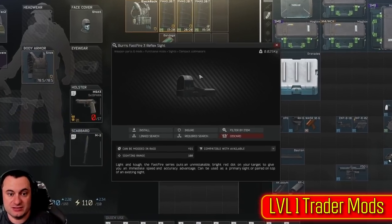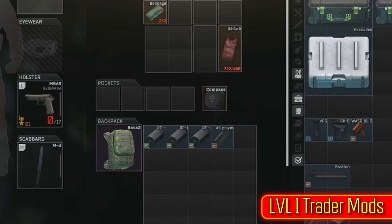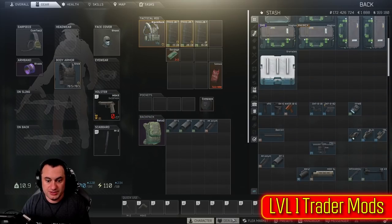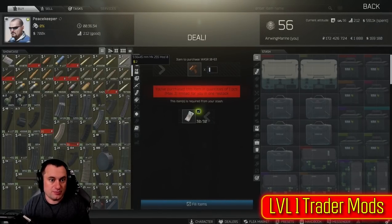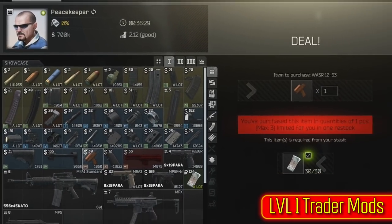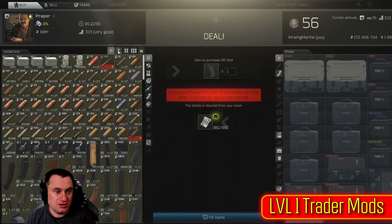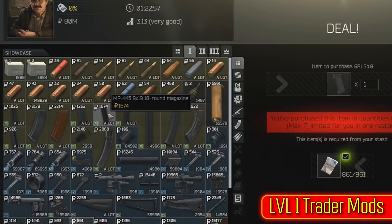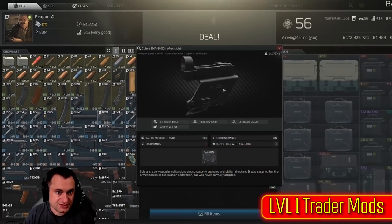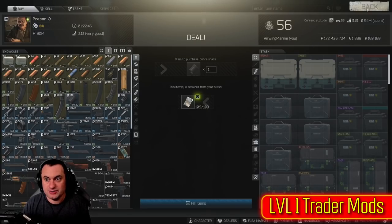From Peacekeeper, you can get the Burris reflex sight, but it requires a mount to be able to mount it. You put that mount on there and then it goes on anything with a rail, just like the Cobra does. That's on level one Peacekeeper — here's the sight and here's the mount: 162 and 16 bucks USD. The Cobras are on Proper level one as well. Don't forget the PSO scope — this is only for AKs, requires a dovetail mount, but it's the first true long-range scope you can put on a gun without bartering for the Mosin.